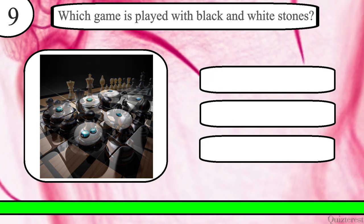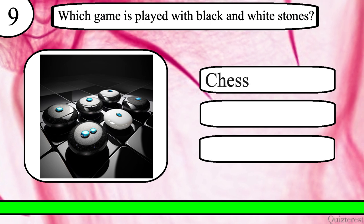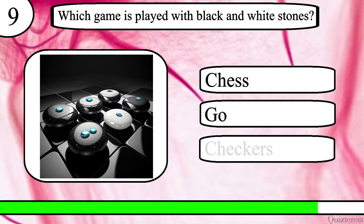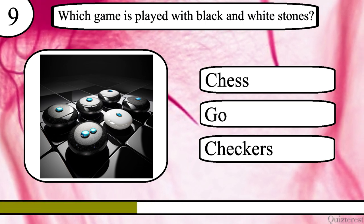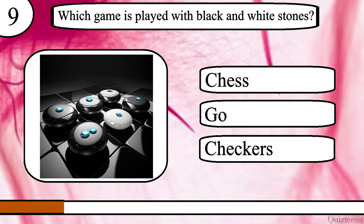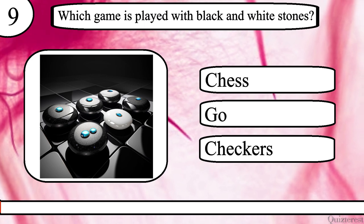Question 9. Which game is played with black and white stones? Chess, Go or Checkers? The correct answer is Go.